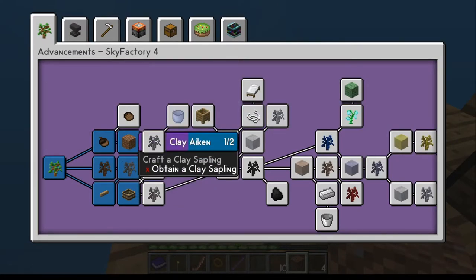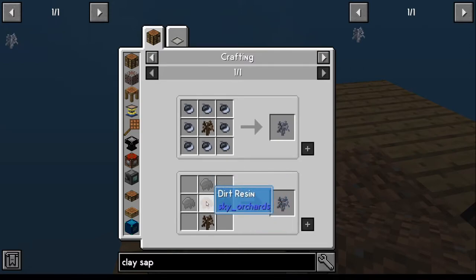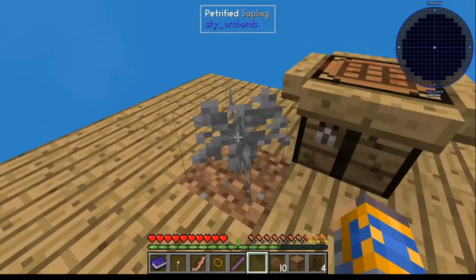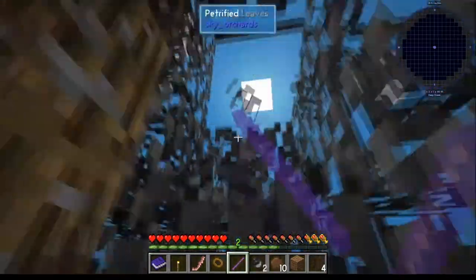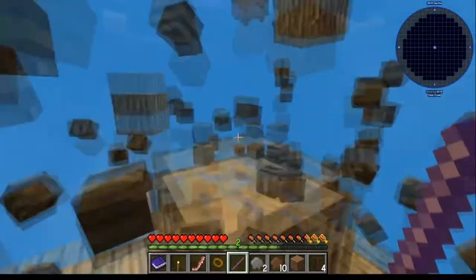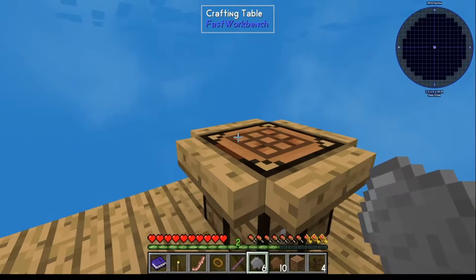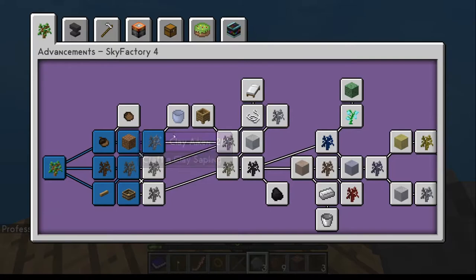For the clay sapling, you need to make sure you have at least one dirt resin and a dirt sapling. Providing you've got those, all you've got to do is do petrified trees and you're pretty good. You just need three resin — pretty much the same, simple. Throw it down the tree, do your little dancing, and chop it down. Once it's down, providing you got at least three resin, you're good to go. Craft a bench and then you're going to get your clay sapling, which will complete that achievement.